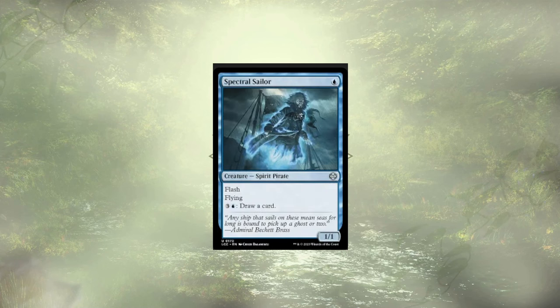Spectral Sailor follows up that Animosity and is here for some card draw, but we don't really want to pay 4 mana per card that we draw — we have cheaper ways of doing so. Aside from that, it's a flashable flying 1/1 for 1, so it's not bad, but there are better pirates out there.